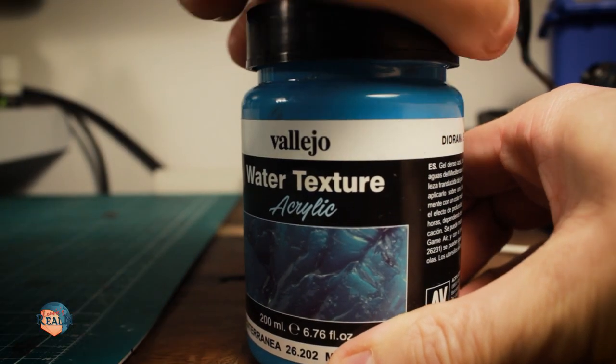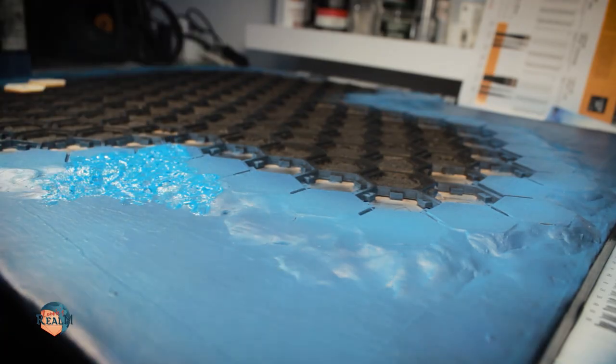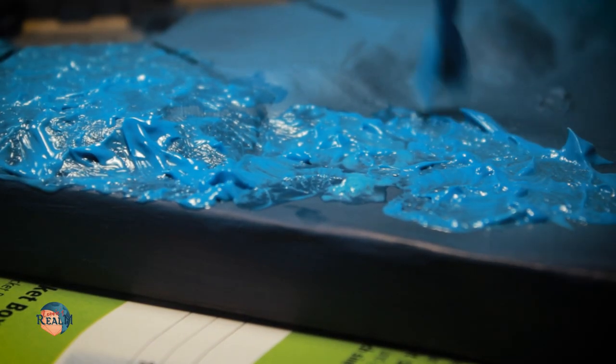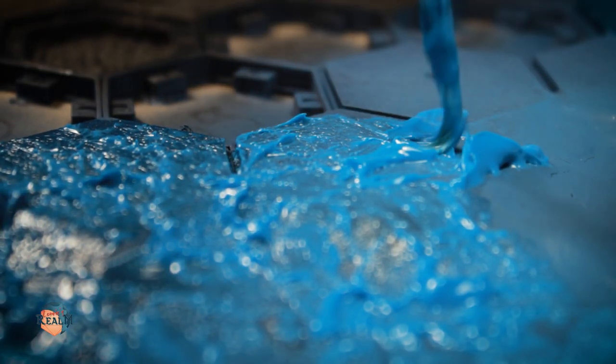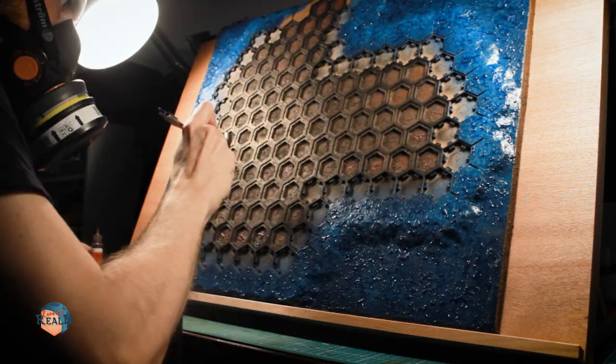For this I used this acrylic water texture paste by Vallejo. I applied it on all the areas that would be ocean in a stippling motion. With this simple application method the paste automatically gets a wavy and watery look. I let the paste dry and painted the textured area in the center of the hex frames in dark brown and then burnt sienna.